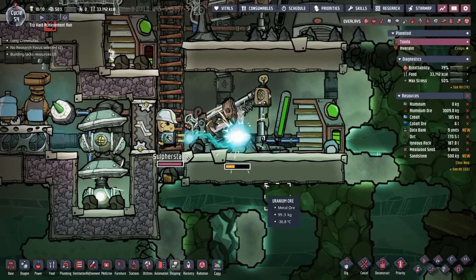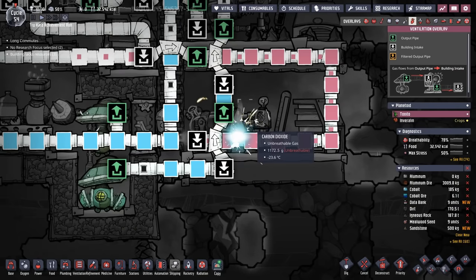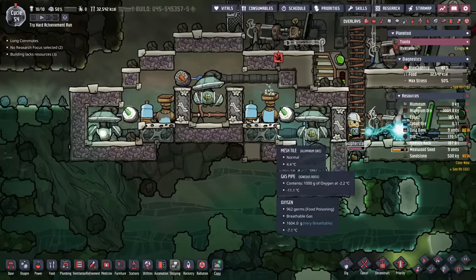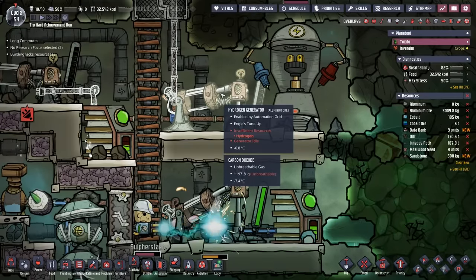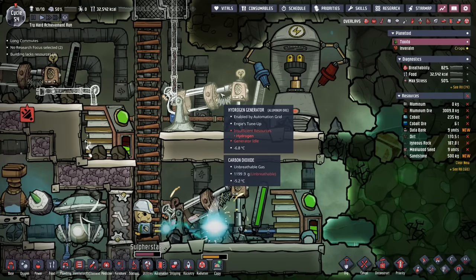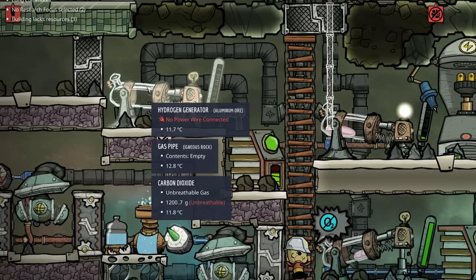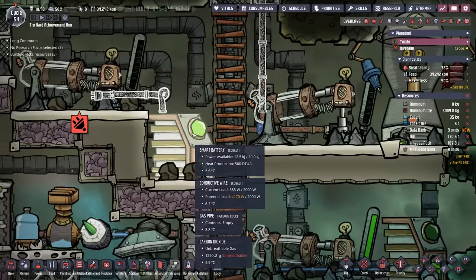When this hydrogen generator is pumping at 1,200 watts, it takes less hydrogen to run the entire SPOM, which means more hydrogen will be going to the hydrogen generator running the power for the rest of the colony. Additionally, we've added another hydrogen generator because we added a smart battery to control it, which allows automation to dictate when it's running and when it's not.